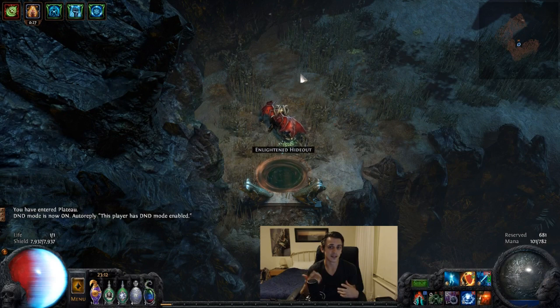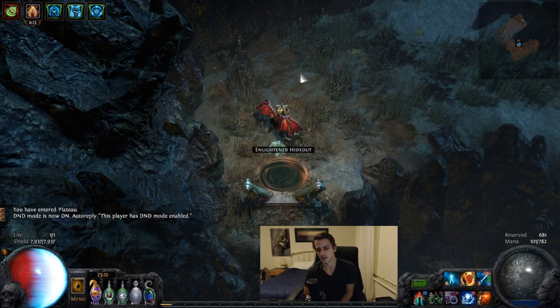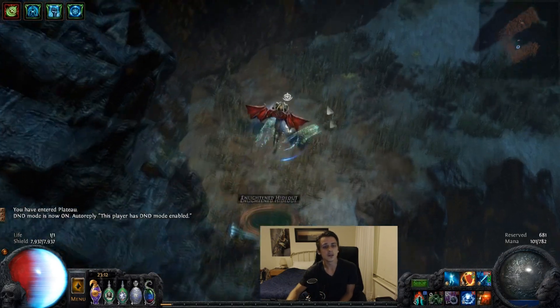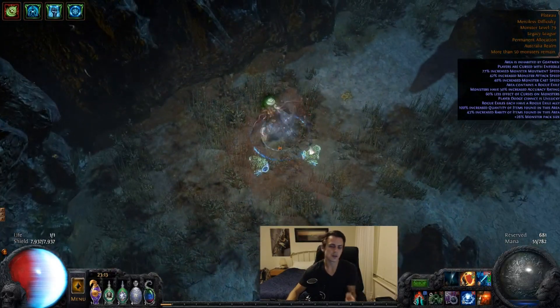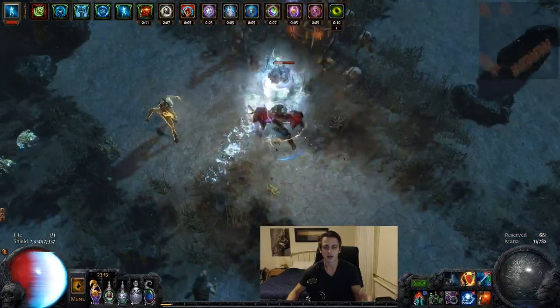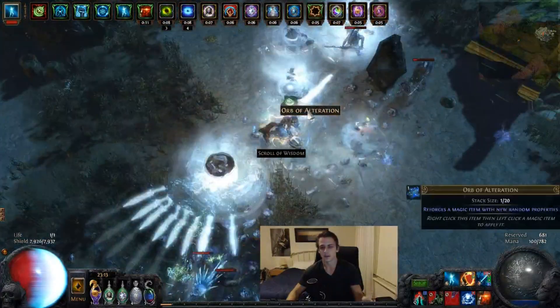It's not the best ever boss fight build, so you're better off just mapping with this and getting some good levels in, having fun with Frostblades. So I wanted to start off with a quick map. It's got Enfeeble, Goatman, and it's a Plateau, so it should give you a good indication of what it looks like to map with a character like this — how fast it is, how slow it is, all that sort of thing.